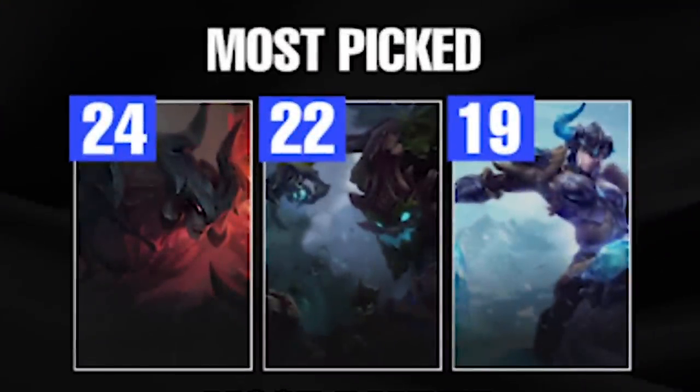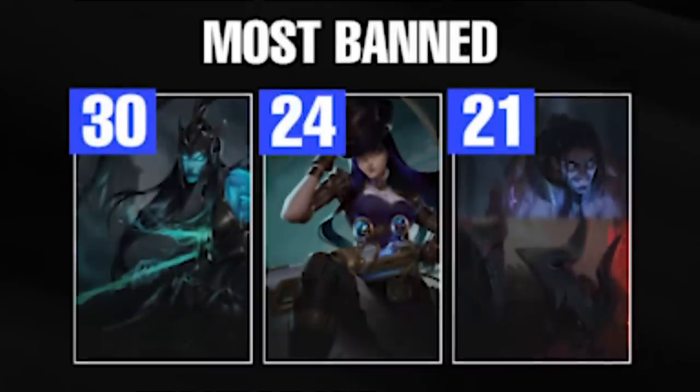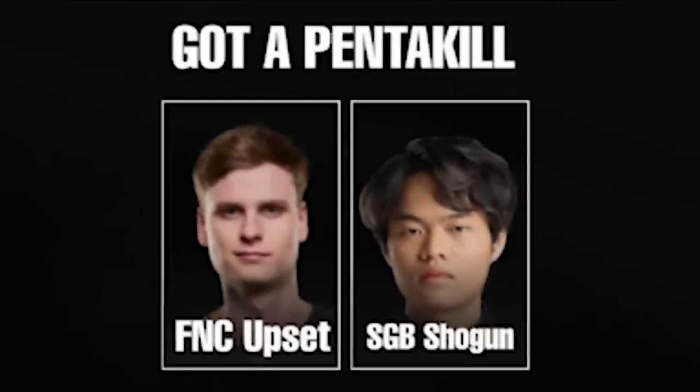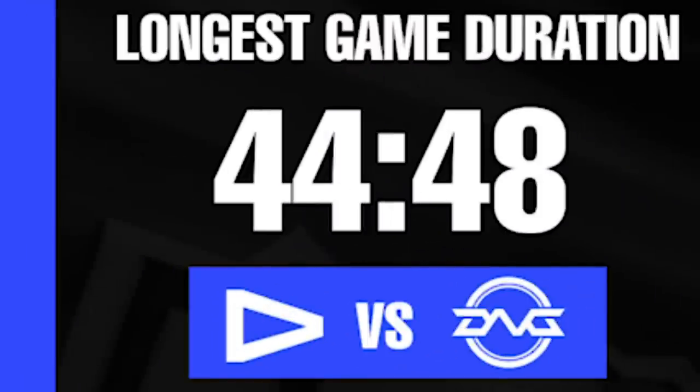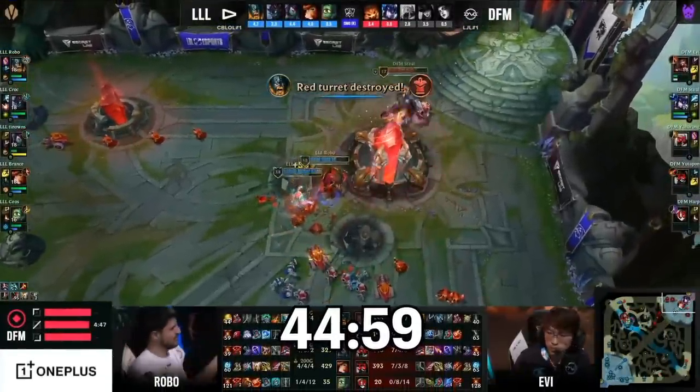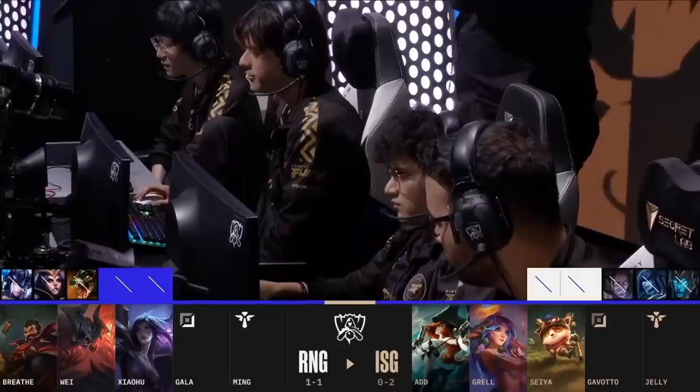The champion picked most so far is Aatrox, picked 24 times. The champion banned the most is Kalista at 30. The champion with the highest win rate with at least five games right now is Tahm Kench. There have already been two pentakills so far, and the longest game was 44 minutes and 48 seconds — just below the 44:59 cutoff if you chose that.